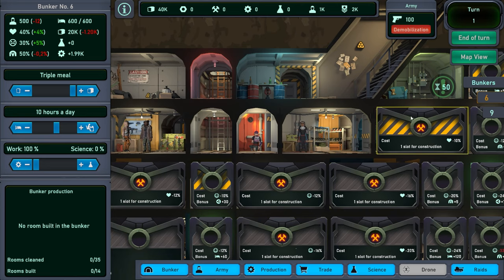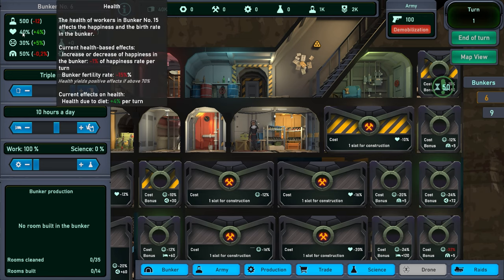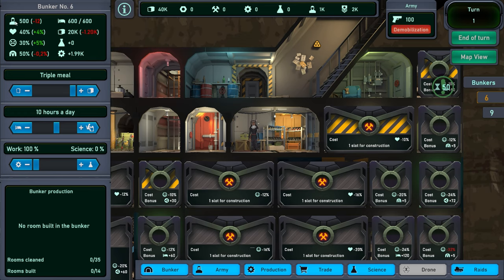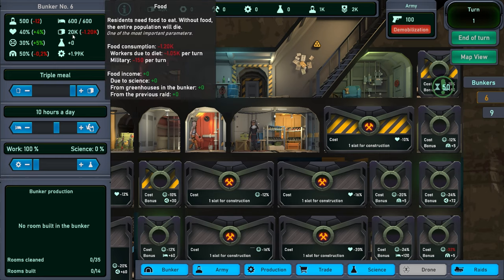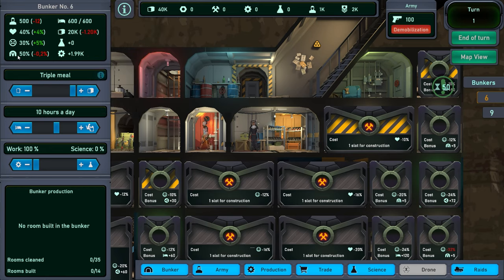You have the ability to buy a place — this one will cost 10 health. Health increases your happiness at the bunker and the amount of people that are born. There's the sleeping slots that are available, how much food you have, and the happiness. If your happiness is low, your morale will suffer and you will not be able to do much. As you can see, performance is down 70% because it's so low.